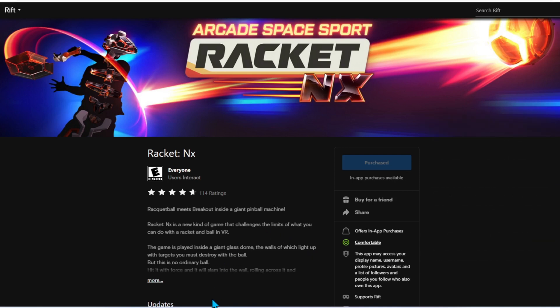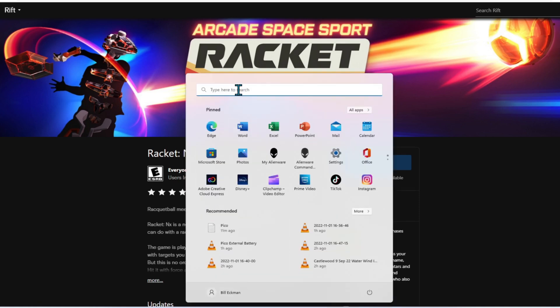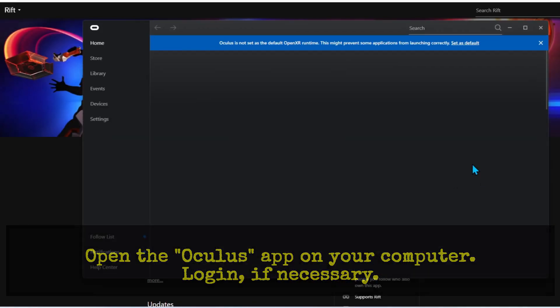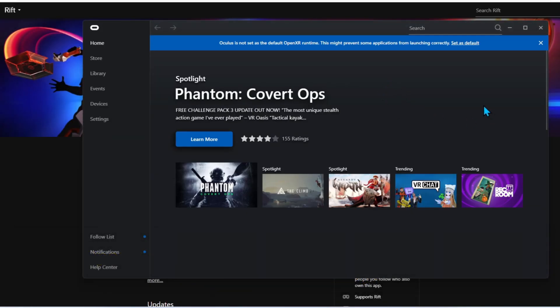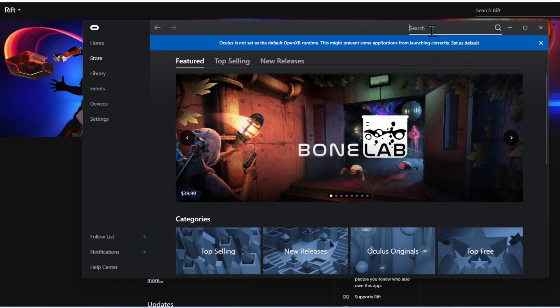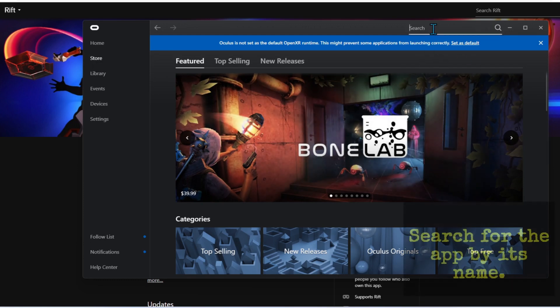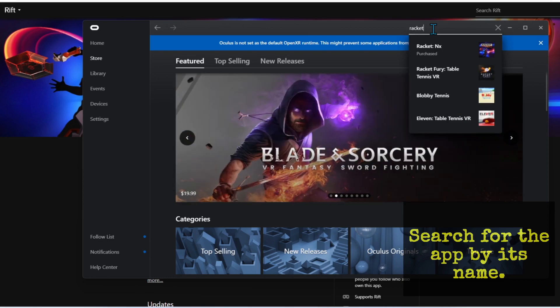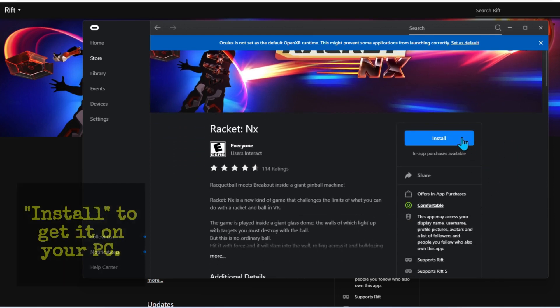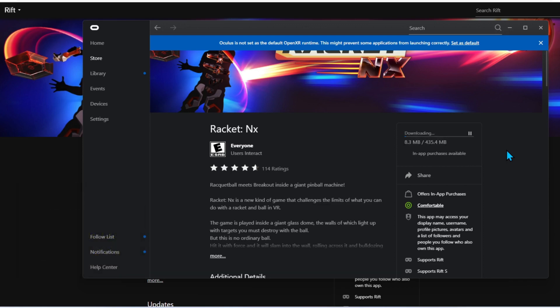The next thing you have to do is open up your Oculus app on your computer. Once that opens up, go ahead and go to the store and search for the game. Click on it and it should say Install. Go ahead and install it and give it time — let it install and do its thing.